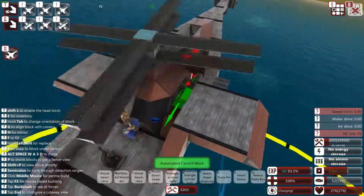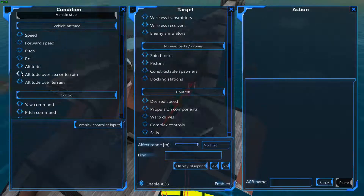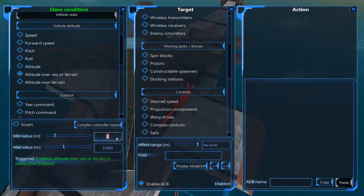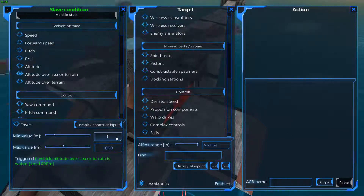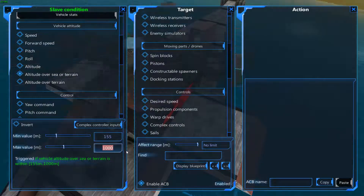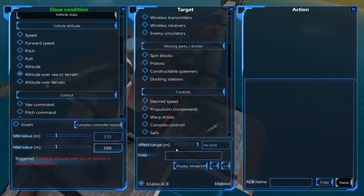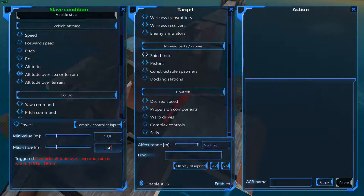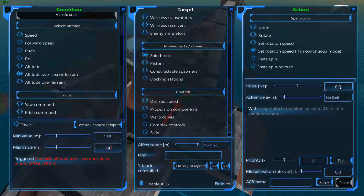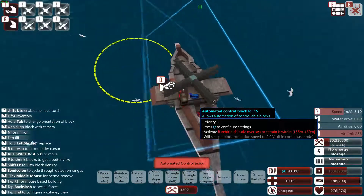We just set this one to go down if we're above that altitude. Then we go to spin blocks and just set them to a lower speed — that will hopefully drop us. And then sooner or later we'll figure out just exactly how much we need.